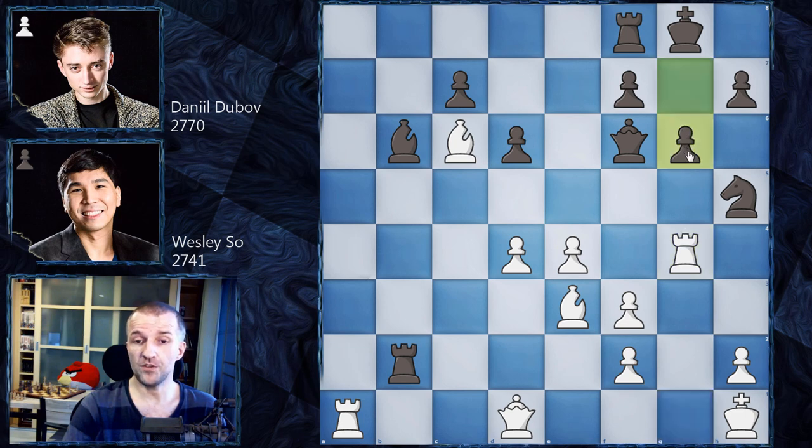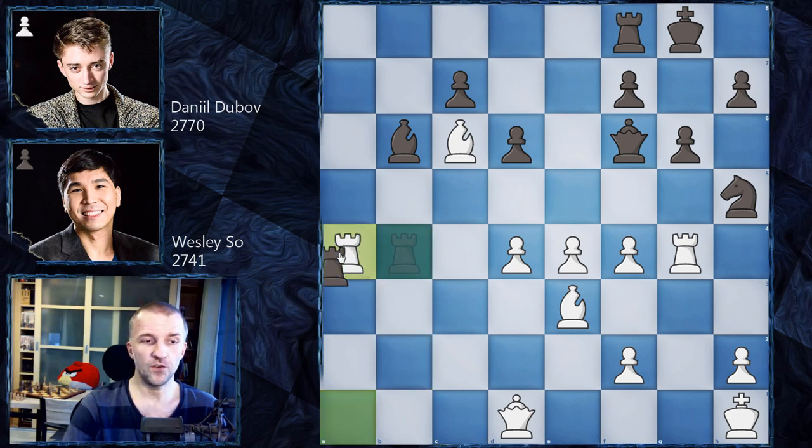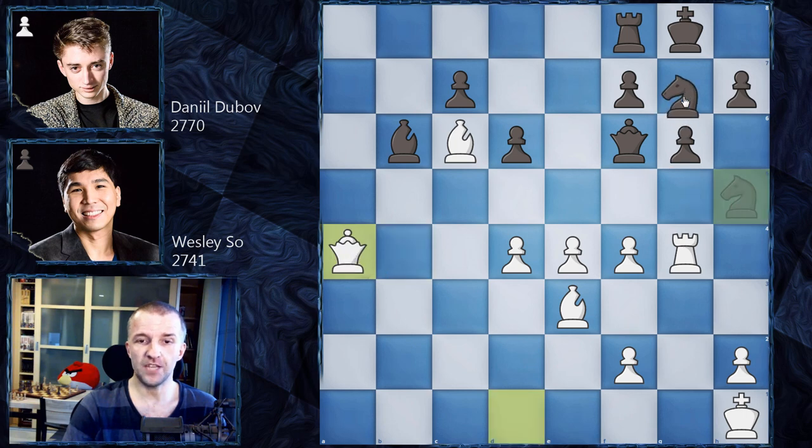However, Dubov plays g6 immediately as a novelty. Wesley So tries to exploit this — if the pawn is moved then f5 is a natural access point. h5 is no longer possible because the knight is a great defender there and cannot be easily attacked. So f4, then rook b4 attacking the pawn a third time. But Wesley So said 'your rook is too active here,' so rook a4 — let's exchange. We have rook a4, queen a4, and now knight g7 taking control of f5.